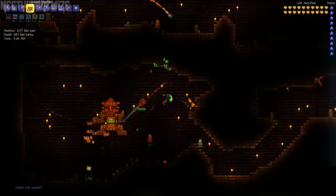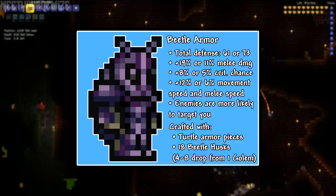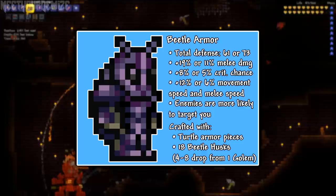The Beetle Armor Set is actually the first set to have alternate chest pieces rather than alternate head pieces, and of course each has different stats. You can craft this armor set with 18 Beetle Husks, which are a new drop from the Golem, and with the corresponding Turtle Armor pieces at either a Mithril Anvil or an Orichalcum Anvil.